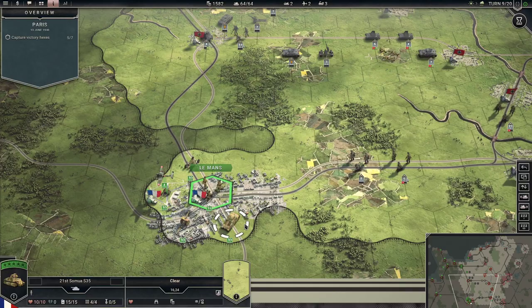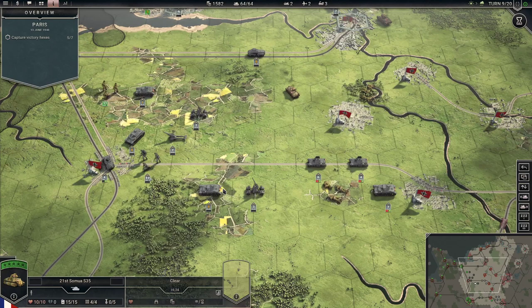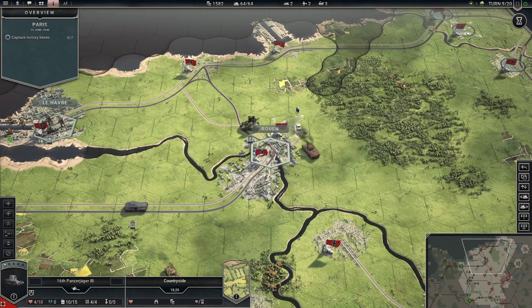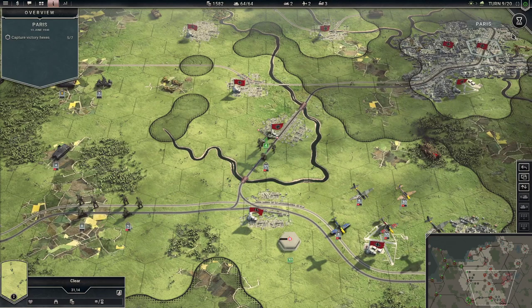Just took a spot, and you can see here — look at this — they're just stacked at Le Mans. My planes are gonna have a bit of trouble down there. We had to spend a whole turn basically just charging across the landscape here. This one only has four strength, so at least move him to there. I think that's everything. Oh, here we got this little button we can press. Let's end turn.